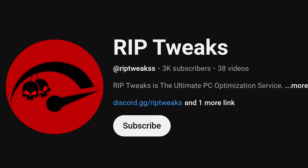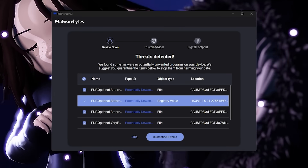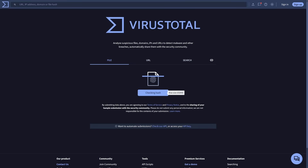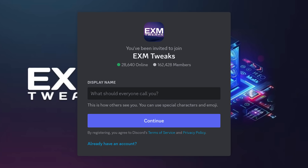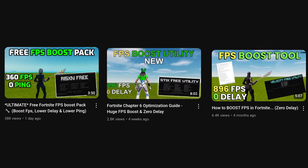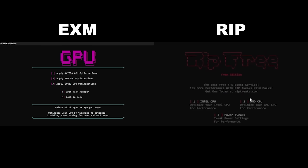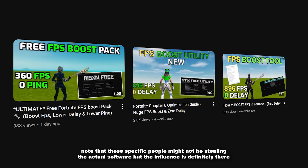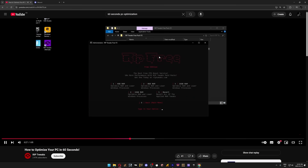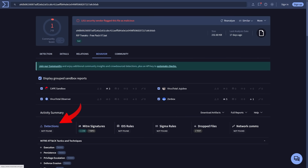This is not me saying that Rip ratted me — I actually highly doubt it was him. When I ran a Malwarebytes scan, I only found some PUPs — potentially unwanted programs — unrelated to Rip Tweaks. However, when I ran a VirusTotal scan on his batch file, it flagged as a potentially unwanted application called EXM Tweaks. EXM Tweaks is a well-known tweaking tool in the community, and people often steal and reskin it. So based on this flag, it's very likely that Rip Tweaks only repackaged EXM's work rather than adding anything malicious. The scan found zero actual virus detection.